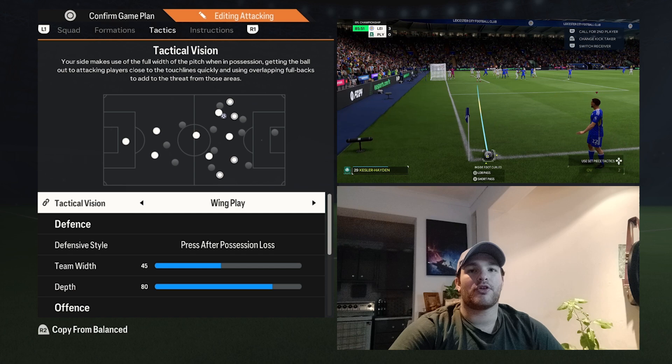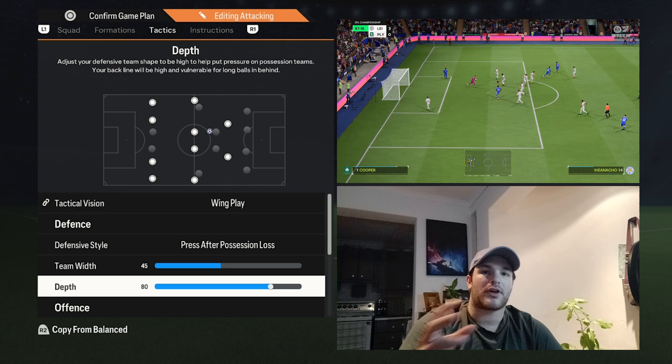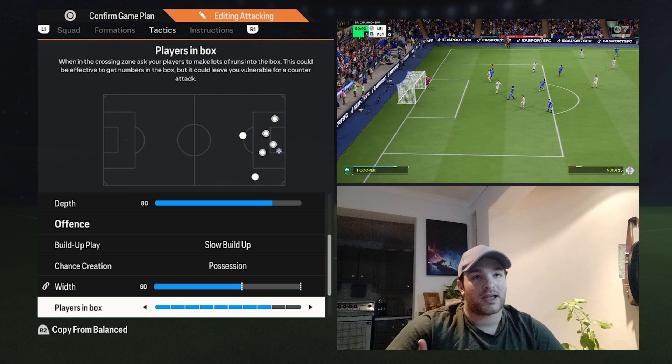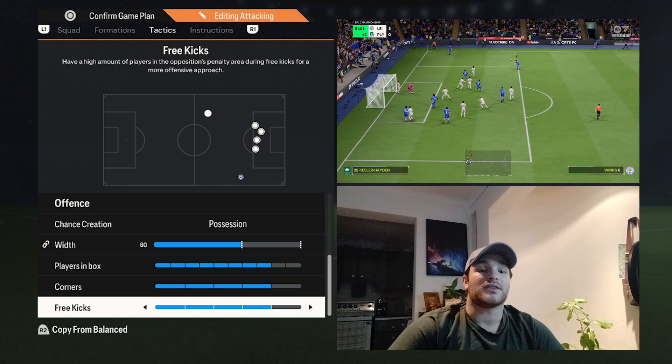The tactical vision remains set to wing play. The main difference is depth is now set to 80 — a bit higher. Players in the box is bumped up to 8, throwing an extra man into the attacking third, whether that's Dewsbury-Hall or Ndidi. Everything else stays the same.